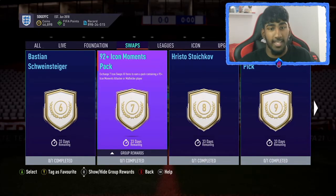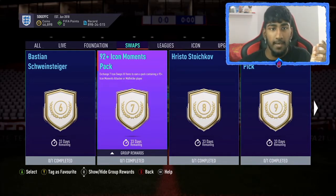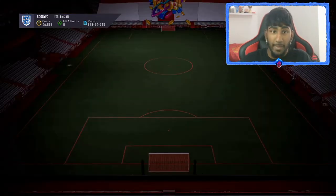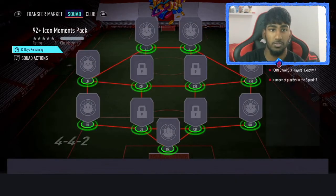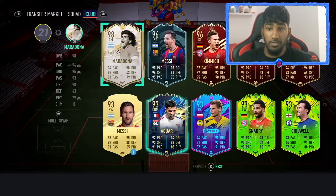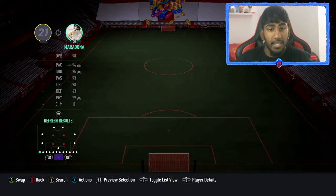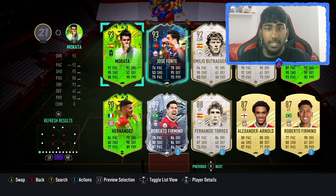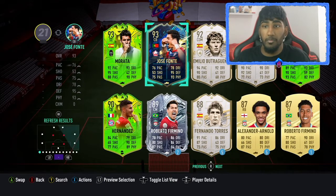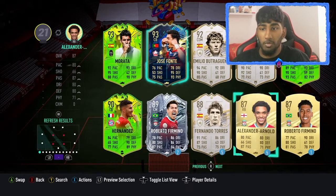So today — well, not today, but yesterday — I spent literally ages grinding to get seven icon swap tokens just to try and get this pack. Obviously because I suspected there wasn't going to be a lot of content since there's no promo. I'm hoping on Friday there's a new promo. I did the player pick that EA released a couple of minutes ago and I did get a Jose Font, which is very bad. I recorded it but couldn't get the footage to work properly.